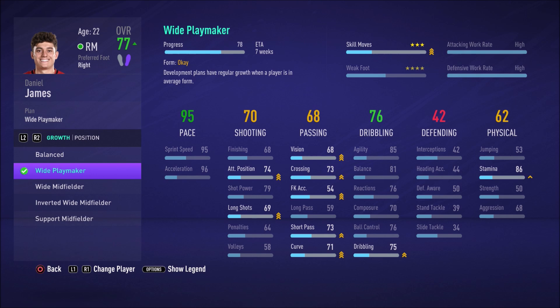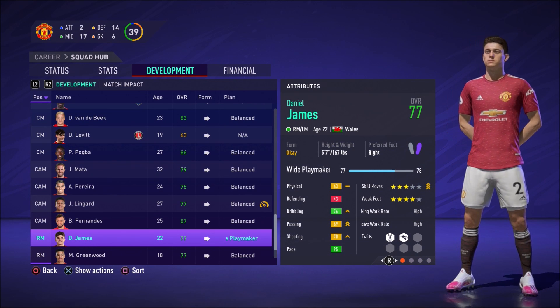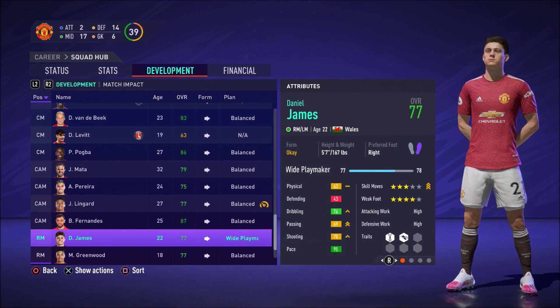It also says 'Progress in 7 weeks', which means that in seven weeks' time he will naturally reach a rating of 78 — if everything continues on the same, he has the same amount of game time and stays in the same form. That's how long it will take him to get up to 78, and hopefully his stats will now improve in a much better way. It's really about knowing your players and knowing what they're lacking.